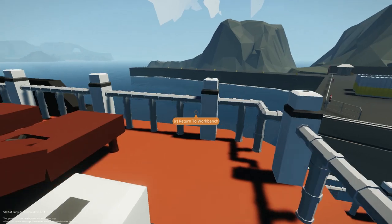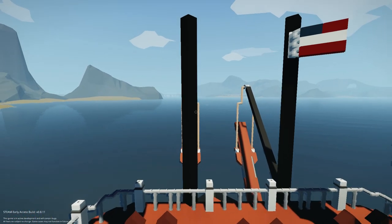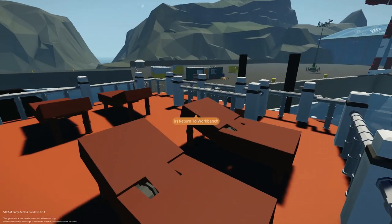Let's go up to the top deck. Here we have some sunning beds. We can walk all the way to the front and check it out — we've got a flag. Didn't even notice that. Very nice. We can see the front, the side, and there's decoration up here. Love this boat.